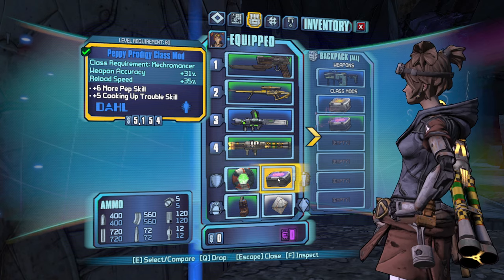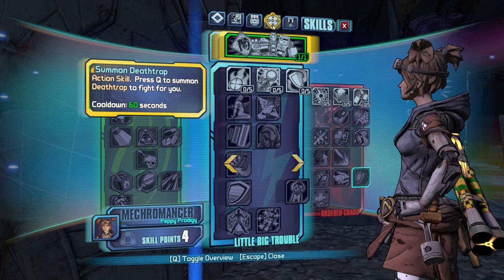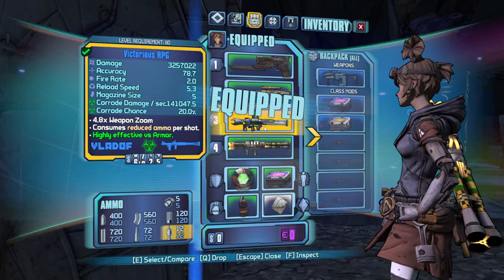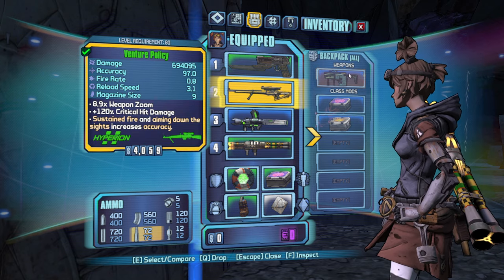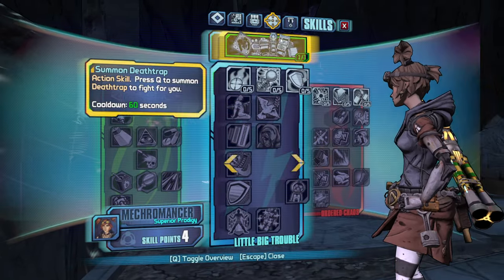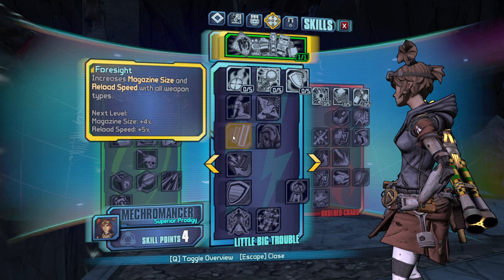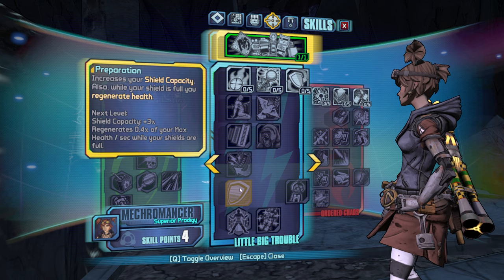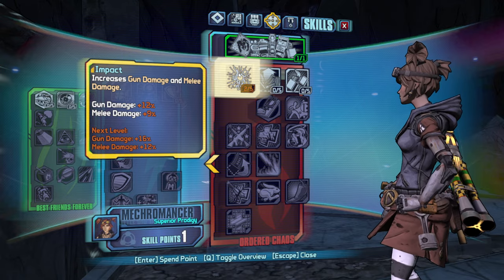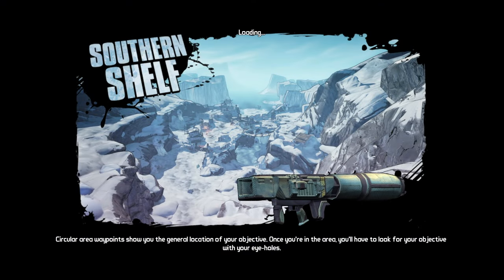We have weapon accuracy and reload speed. This one gives us more, and I don't think we have any of the skills for it — it's all the way down there. So honestly, we just take the higher stats for now. As far as weapons go, this TDR SMG should pump a little bit for us. For our next points, we don't need Wires Don't Talk yet. Let's go ahead and take Impact just for some raw gun damage. Let's head out to the Southern Shelf.